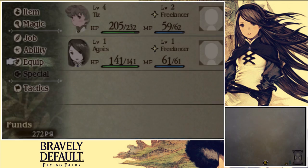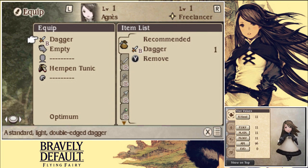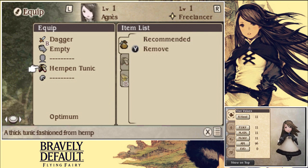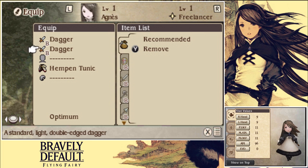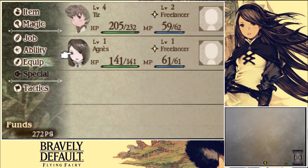All right, before we do anything let's check our stats — level one. Ah, come on, that's not cool. Can't really give her anything, I've got nothing. Can I give her another dagger? I can — she's got two daggers. That's pretty good. That'll have to do for now.